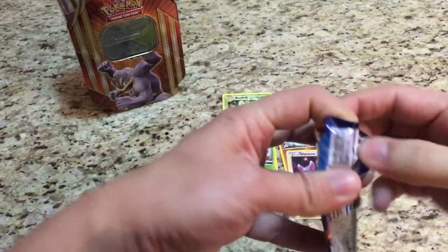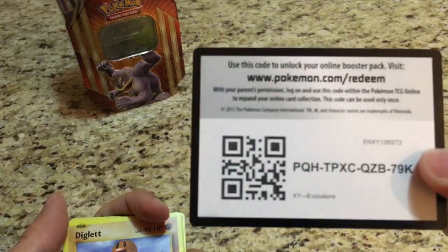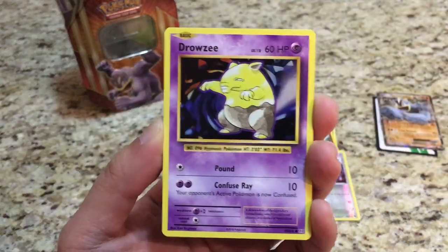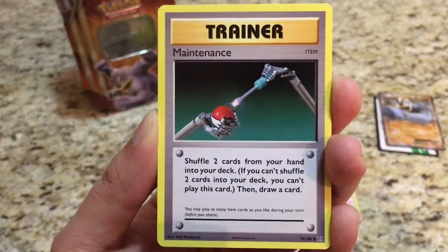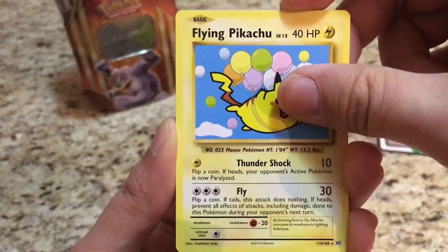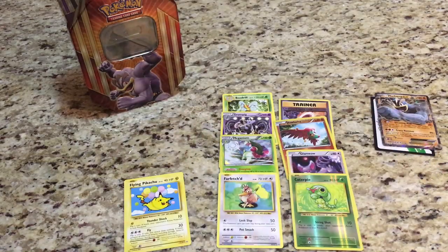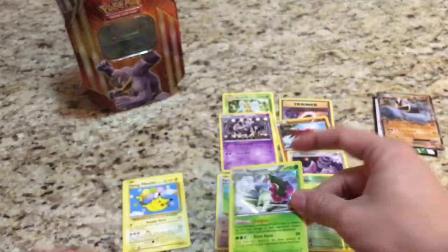Alright, down to our last pack — it's a Charizard Evolutions pack. I'll give you guys a code again. We start off with a Diglett, Drowzee, Caterpie, Pikachu, Maintenance, Trainer, Hunter — oh, we got a secret rare Flying Pikachu! The reverse is a Caterpie, and the rare is a Farfetch'd.